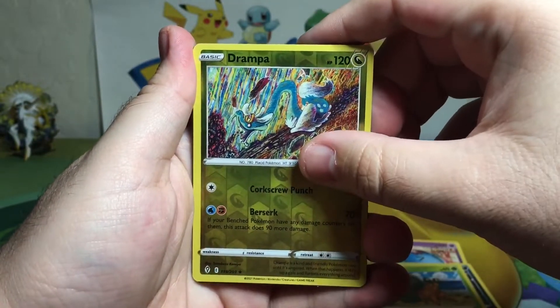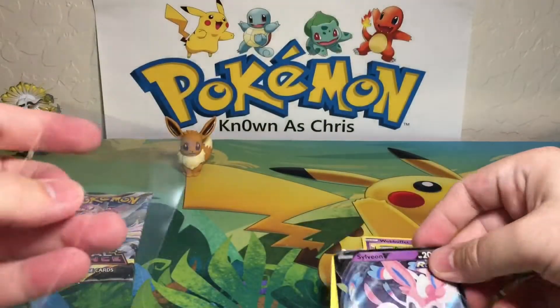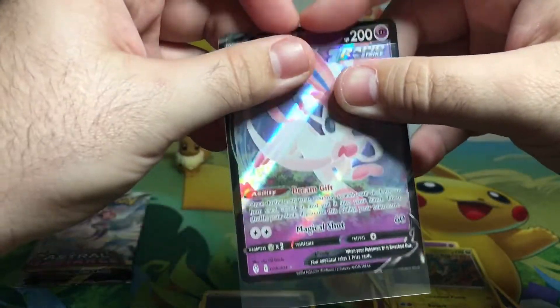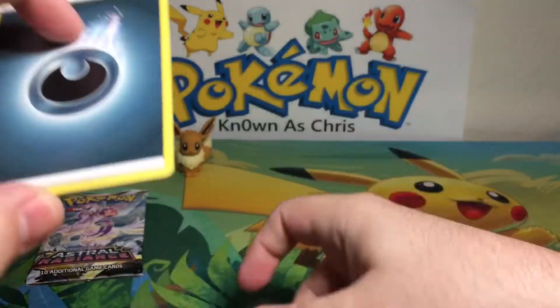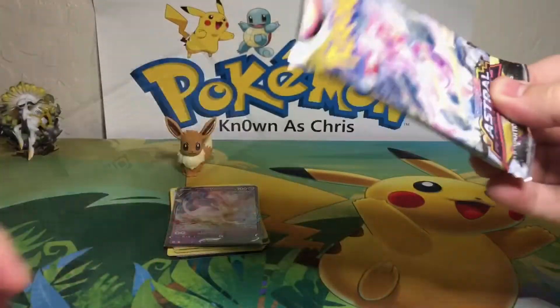And Boltund V — yes! So there we go, one hit. I'm not sure if it's a double, because I'm mainly missing the big hitters from Evolving Skies. Energy, Crystal Toy, Catcher, code card. On to Astral Radiance, which I have not been opening at all — or Brilliant Stars for that matter.